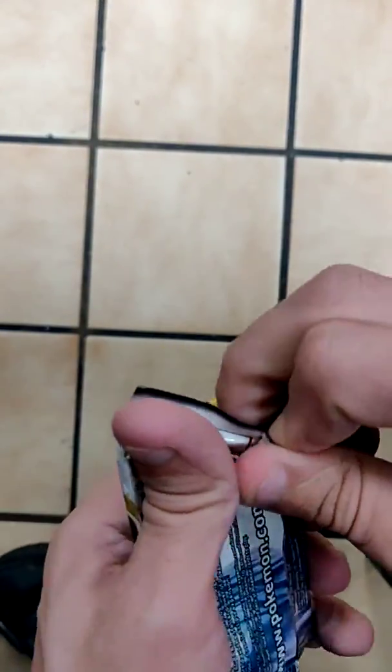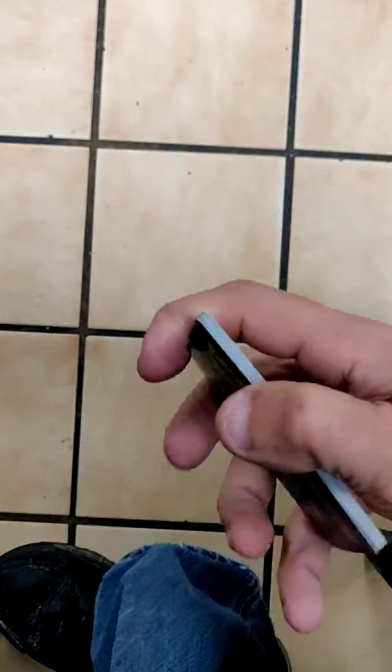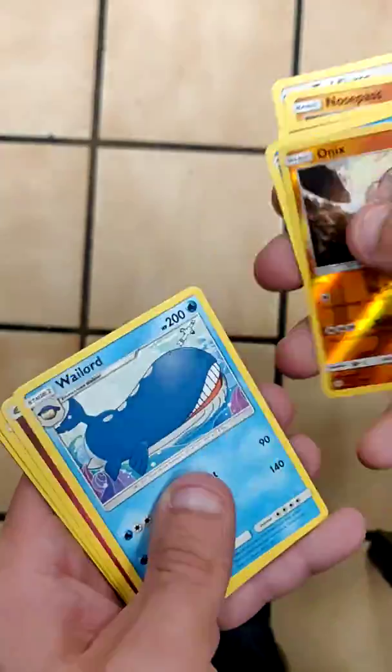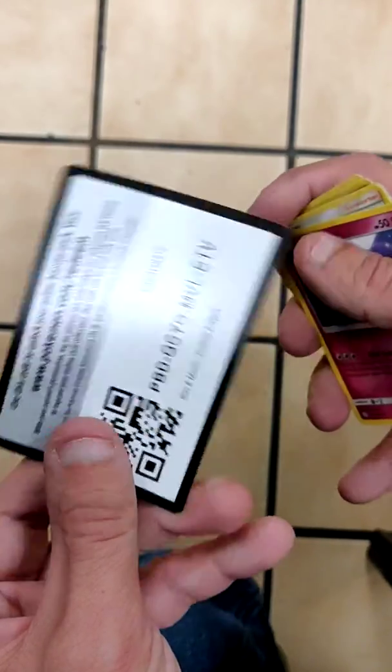And our final pack is going to be a Blastoise, unfortunately. So Teddiursa, Aerodactyl, Nosepass, Litleo, Flabebe, Seel, Onix, Wailord, Fairy Energy, Flareon, Roller Skater, and Clefairy. There you go.